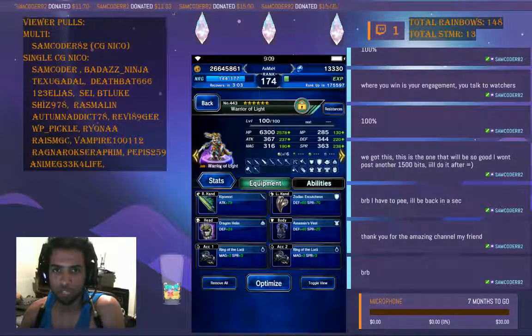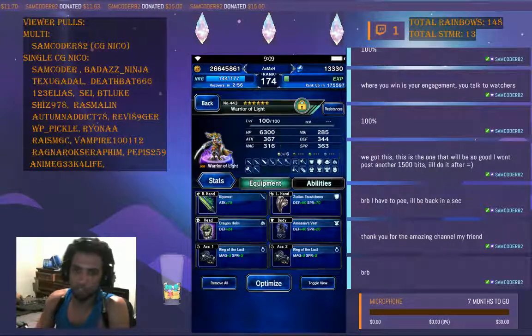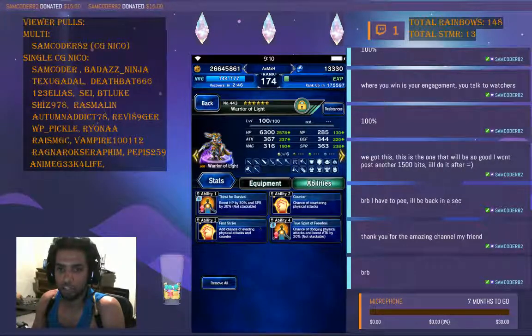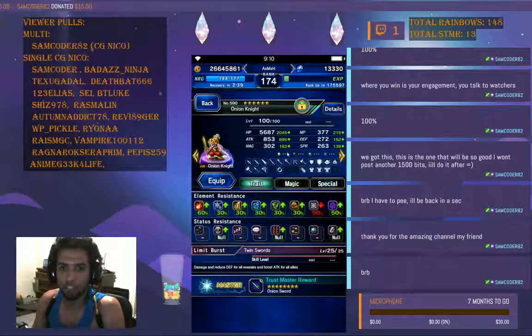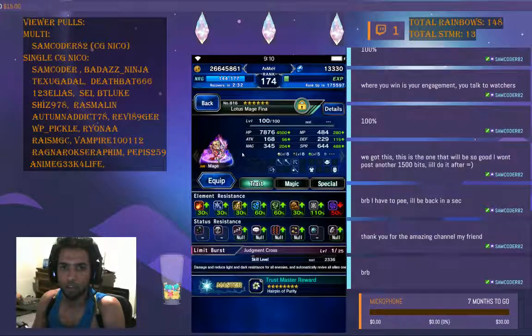The second unit you need is an AOE physical tank, essentially because El Nath is going to do a lot of AoE and hyper damage. Make him resistant to lightning and wind, and prioritize evasion. You also need a physical damage dealer, a magic damage dealer, and a healer.